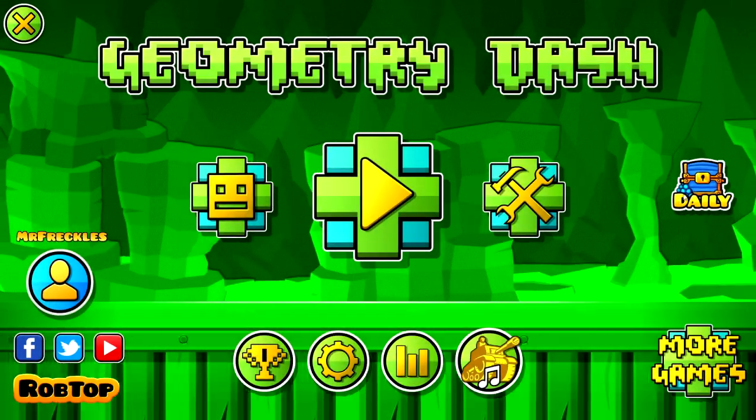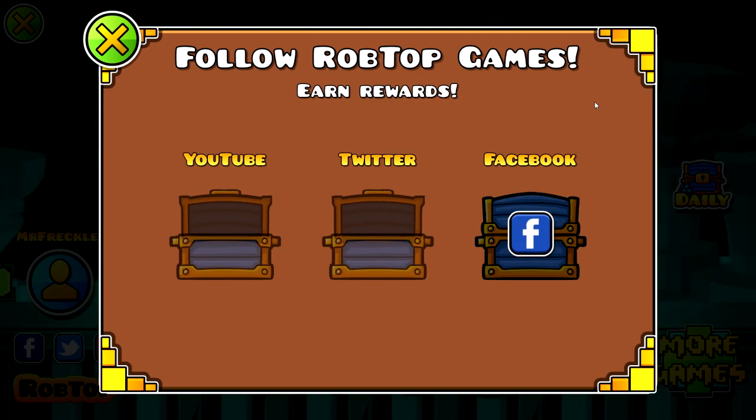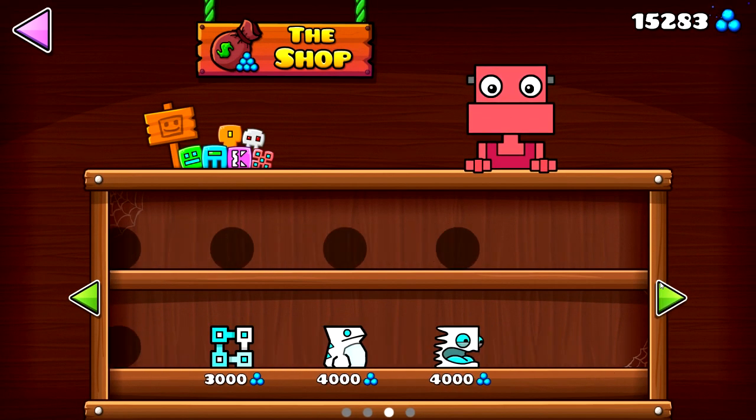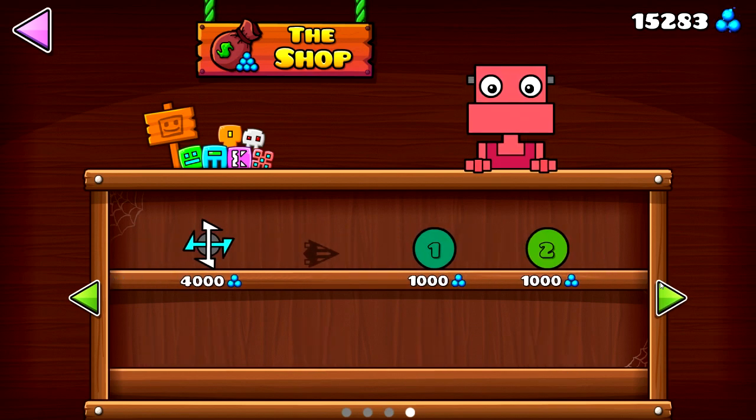You can get free icons from the daily chest tab by subscribing and following RobTop on the three platforms. The first new set of icons are located in the shop at the icon menu. There are only 6 new icons and colors you can buy.